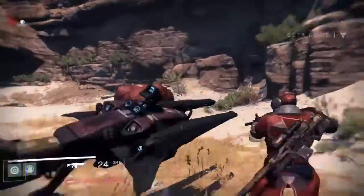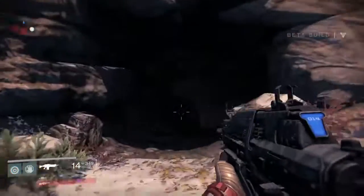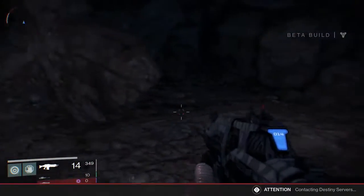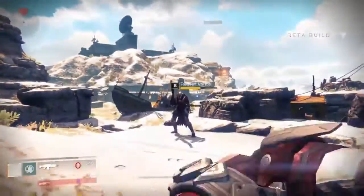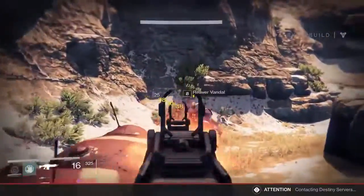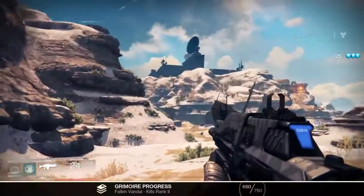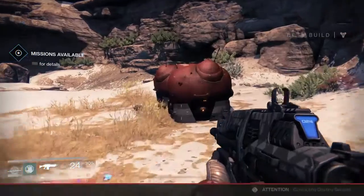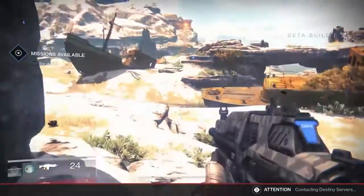Do this about 20 times and you will have thousands of glimmer. Head back to the respawn point and repeat. It's usually one chest or the other — you're never going to find both treasure chests at once. That's basically it — just do what I showed you and you'll get infinite glimmer, armor, and gear. Thanks for watching guys, I hope you enjoyed the video and it helps you out.